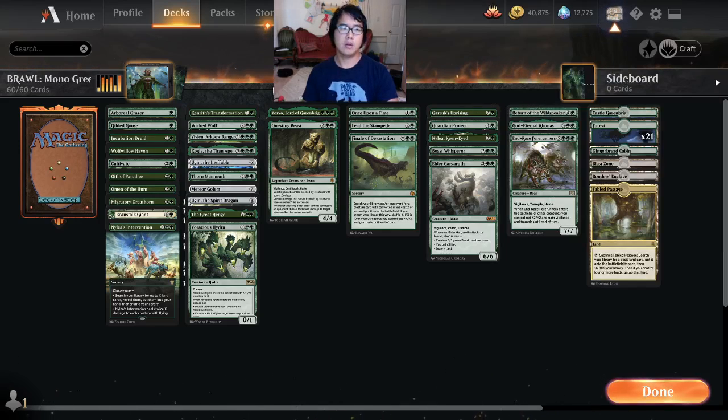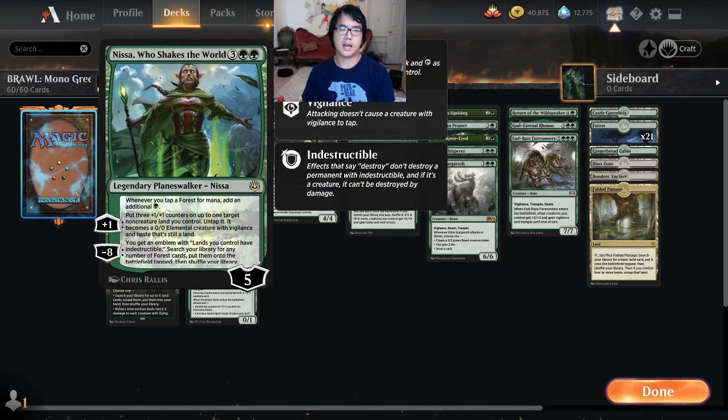I'm pretty convinced about this set of 60. Finding better or more efficient versions of these cards is the direction you want to take it if this continues to be a thing. I'm convinced — and I need more evidence — but Nyssa is the correct mono-green, or more optimal, mono-green commander. The other ones are fun, but they're not going to have the impact that Nyssa does.